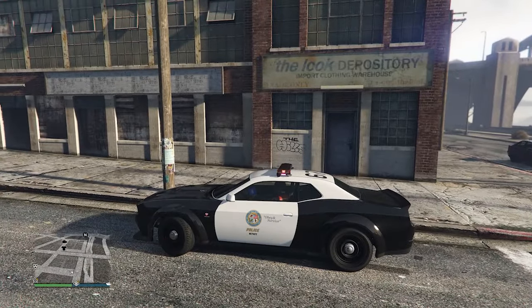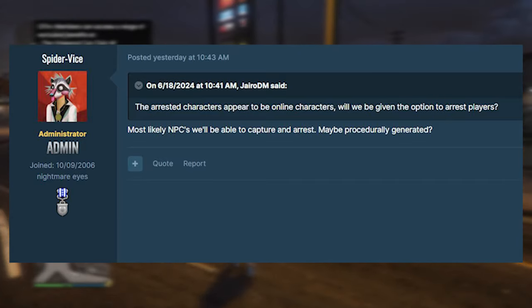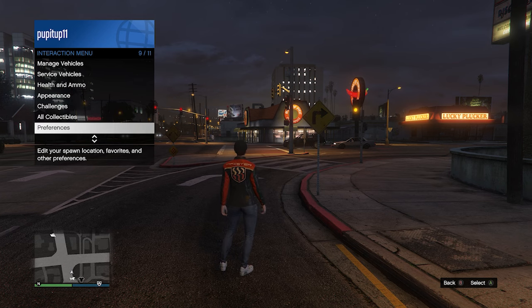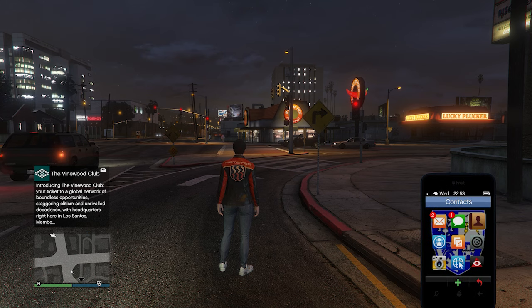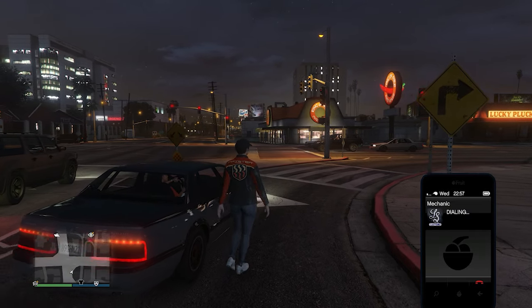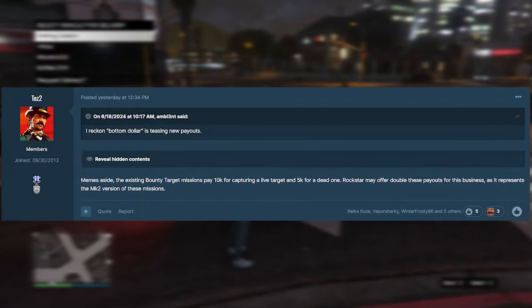Before I end today's video — there were some questions on the GTA forum about how arresting people is going to work. Someone asked whether the arrest characters appear to be online characters and whether players will be given the option to arrest other players. Spider Vice, an admin on the GTA forum, said most likely NPCs will be used and the captures will be procedurally generated. So players probably won't be able to arrest their friends — it'll be the same old NPCs, though that would be an interesting idea.